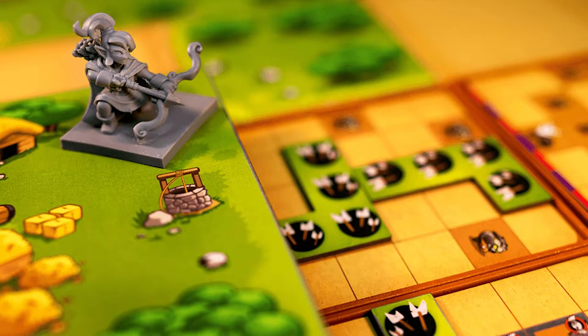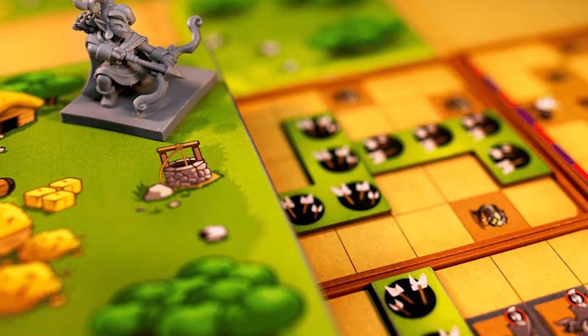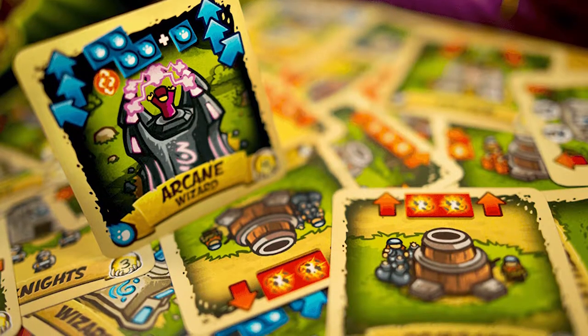Everybody gets their own character with unique abilities and towers that you can level up. You'll be trading towers back and forth, placing them, attacking enemies, moving your character, dealing damage with specials, moving enemies across the board, spawning new ones, and completing unique objectives in each scenario.